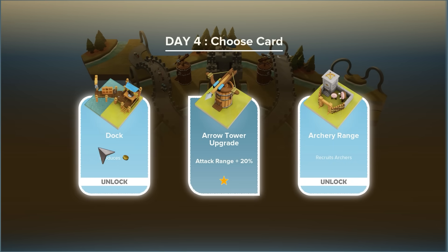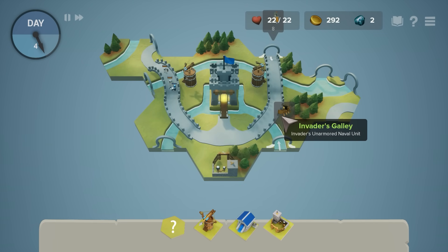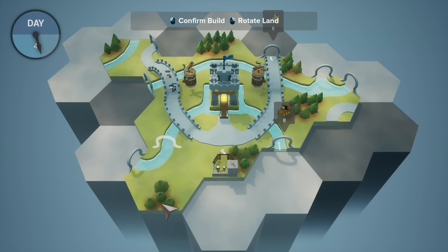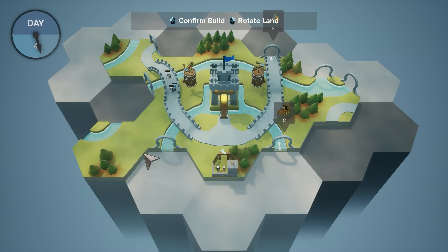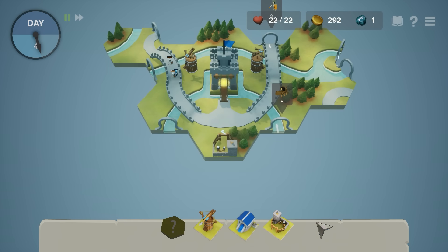Alright, more upgrades. The dock isn't too bad. Archers — so they can move around. We need to get some economy going. But now we've got boats to deal with which is not super good. We've got this tight corner; if we can get another one of those we can just shut this route off entirely.